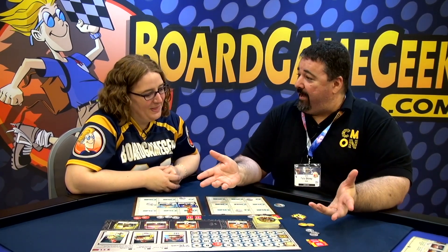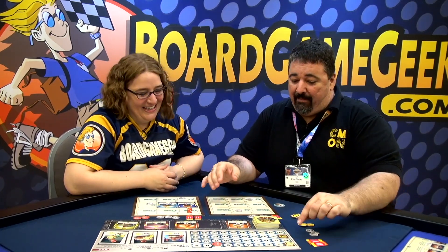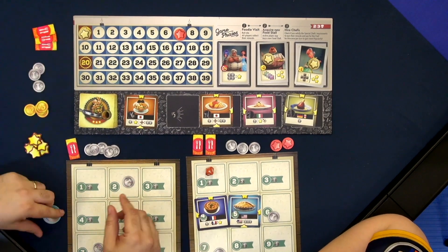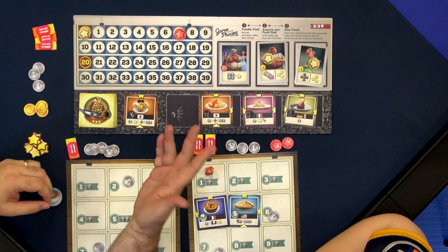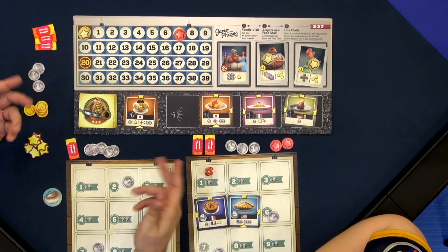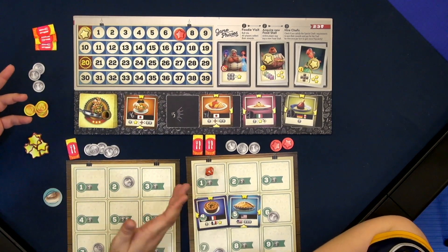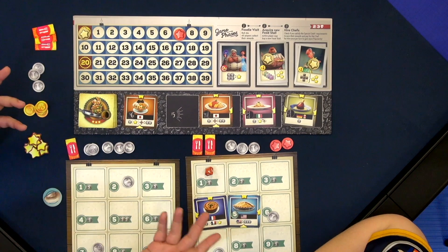How do you win the game? In a two- to three-player game, once you cross the 20-point threshold of popularity, it triggers the end of the game and you play up to the first-player token so everyone has equal turns. On the back side of the board is a four- to five-player version where you go to 30 points. Whoever has the most popularity wins, and if there's a tie, you break it with money — and after that, you just share the victory.